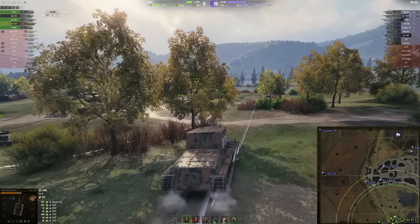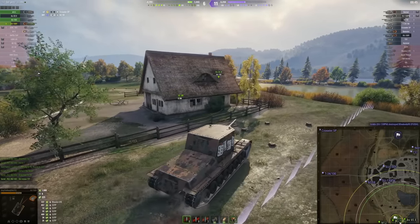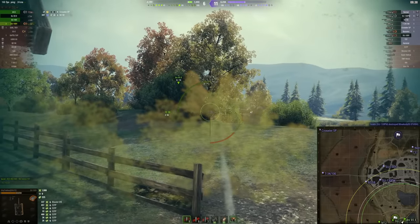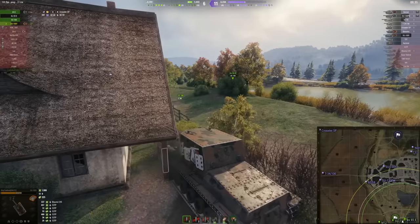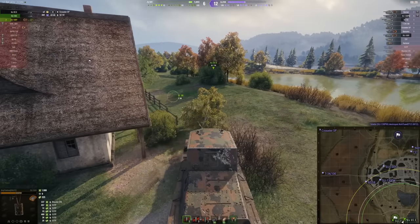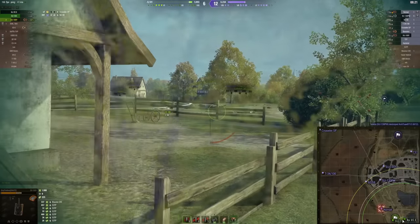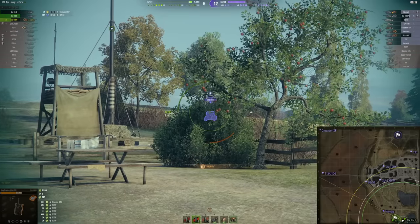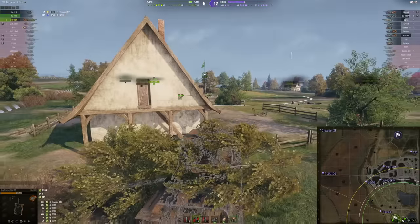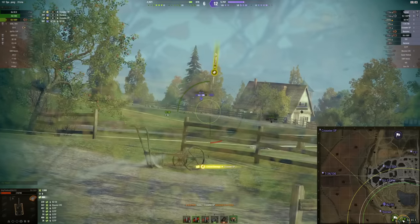My equipment setup, which I was using in this battle and when I was three-marking it, was mainly improved aiming, rammer, and ventilation. Accuracy down to 0.32, 2.4 second aiming time — it still takes quite a lot of time to aim in. The big problem is the gun depression: only minus 5 degrees. It is not the fastest tank, and it is a huge box with 60mm of armor all around it. Armor is nothing you can count on — whoever sees you is able to penetrate you. Just try to avoid getting shot; it can get some lucky bounces on the very edges of your armor, but usually whatever sees you will penetrate you.